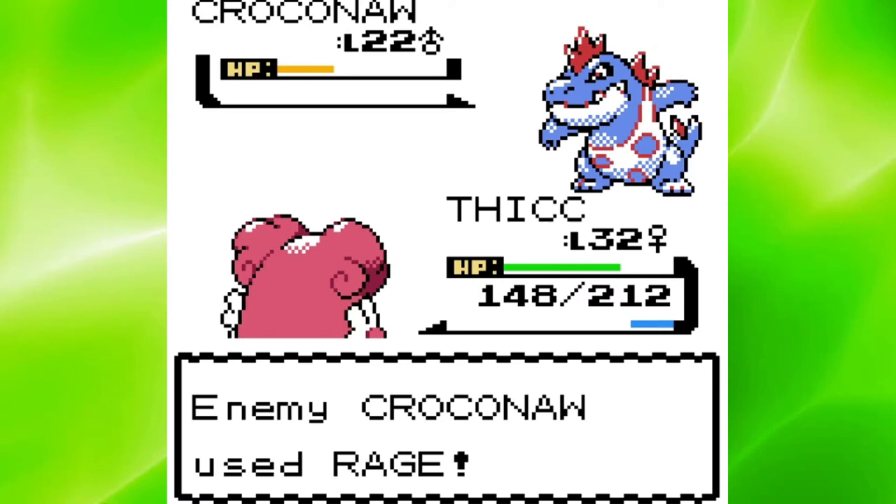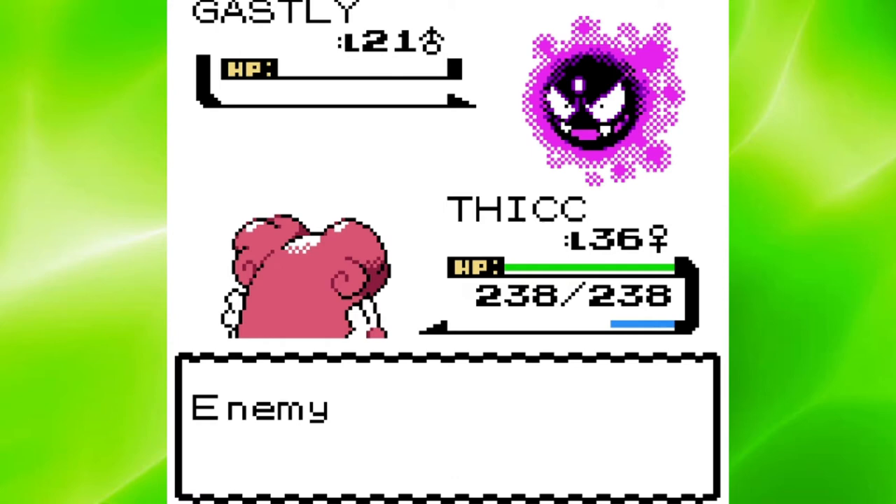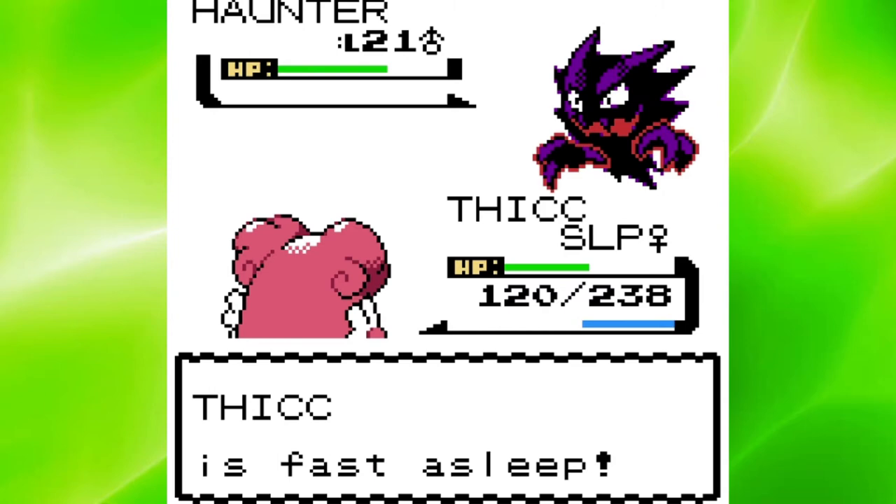These rival battles are not getting any easier. Right after that I took a crack at Morty, but it's impossible right now. My best move I can use is Mudslap, so I couldn't even take down Gastly before he set up a Curse on me. Haunter was out next, but he immediately put me to sleep, so the Curse just whittled me down and finished me off. There is no way I'm winning this battle without a little bit of grinding.